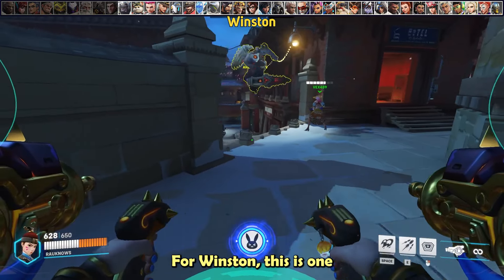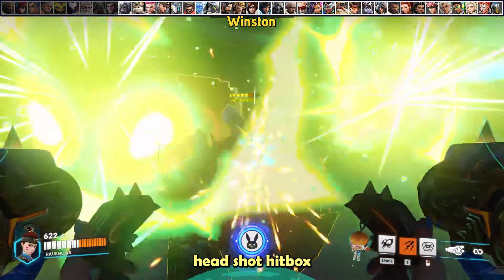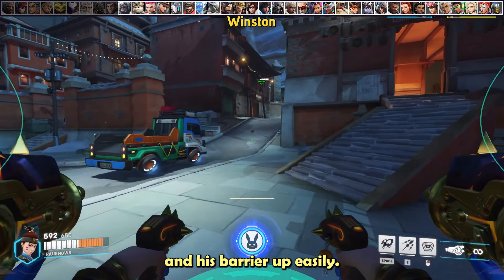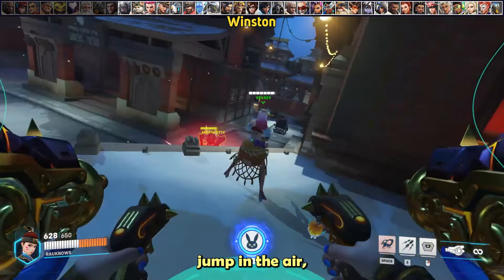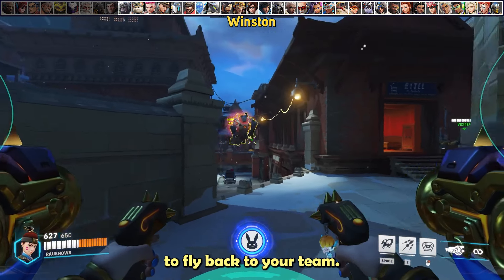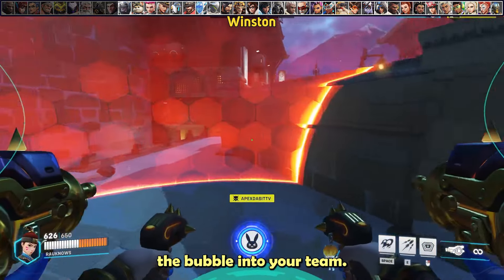For Winston, this is one of your best matchups. His primary can go through your defense matrix, but you beat him in the 1v1 every time. He has a massive headshot hitbox on your primary, and micromissiles blow him and his barrier up easily. One of the best skills to build is instinctually denying any dives he goes for — the instant he jumps, try to deny him with your boosters, then use the other half to fly back to your team. If you're too late to boop him in the air, you can boop him inside his bubble to push him into your team.